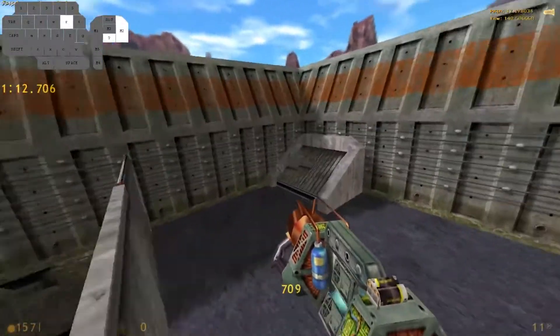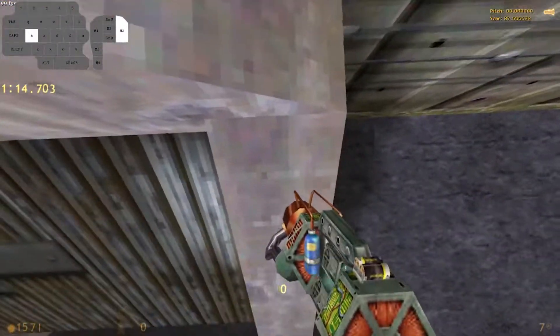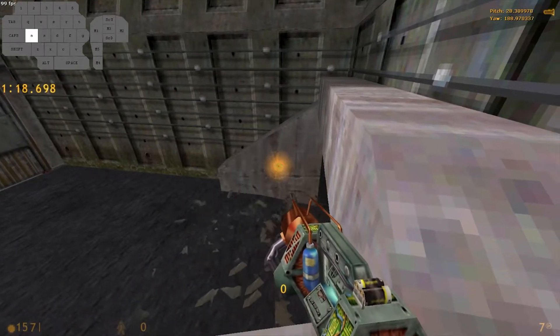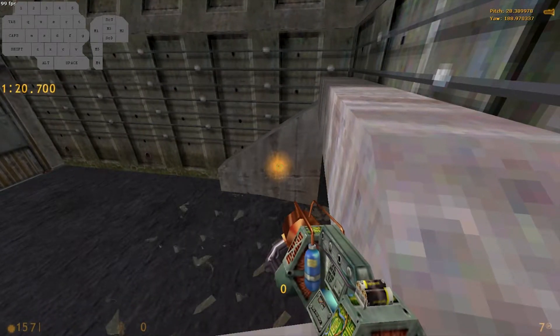The last door in Surface Tension can be destroyed by a single gauss shot without having to call the airstrike — what is referred to as the gauss door.